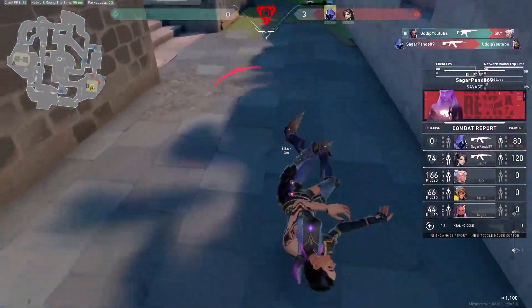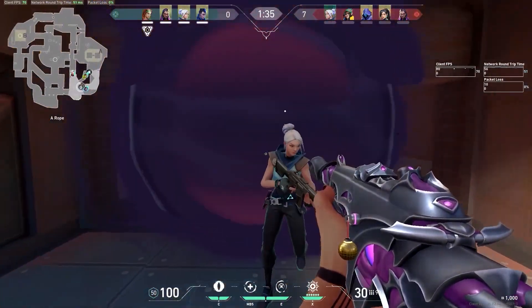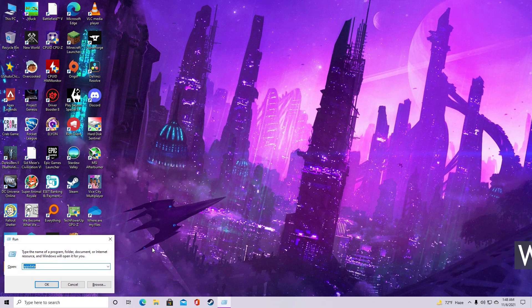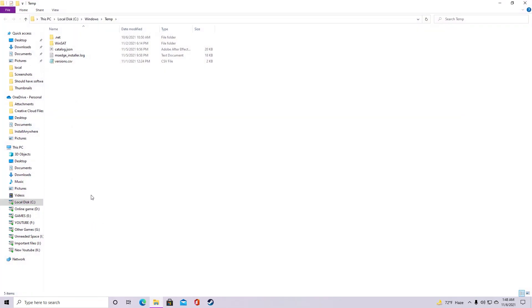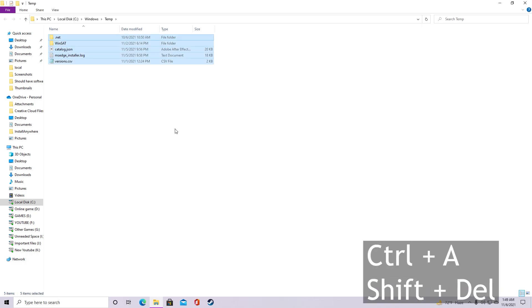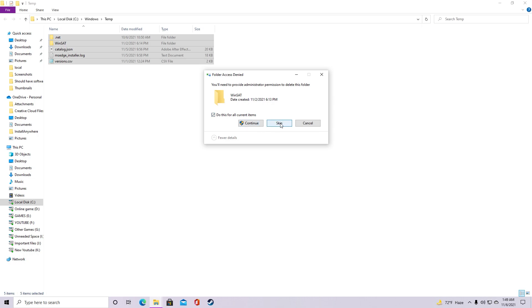After that, what you wanna do is clear all the junk files. Press Windows plus R at the same time and you'll get the run dialog. Type 'temp' here and you'll see some files. You might see a lot of files here, so just Ctrl+A then Shift+Delete, and skip the ones that you can't delete.